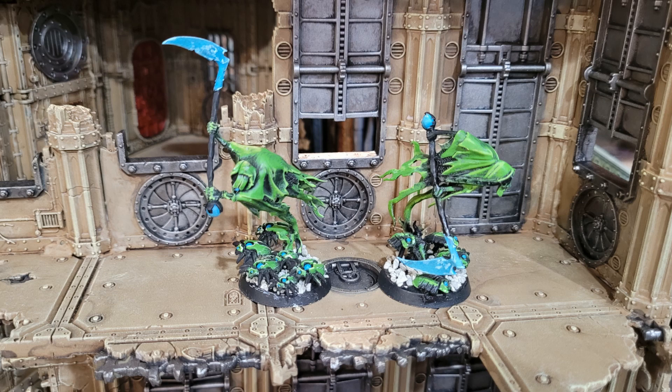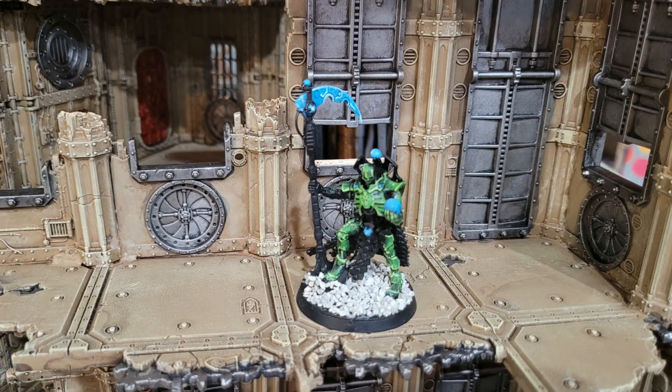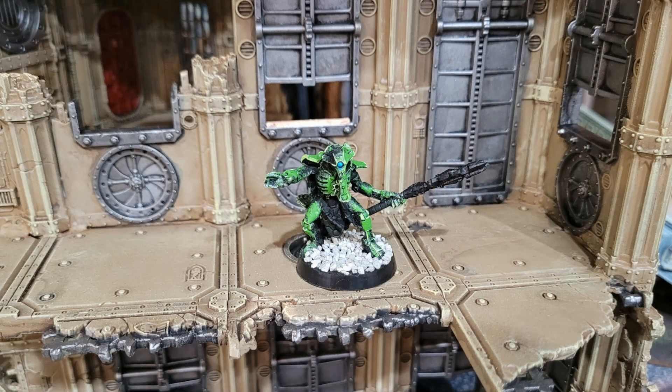The Overlord is a Pharon with a Resurrection Orb. This guy can hand out two My Will Be Done buffs as well as the movement buff. He's a good late game resource to pick some Scarabs or Warriors back up on the field with that Resurrection Orb.